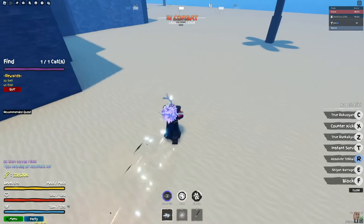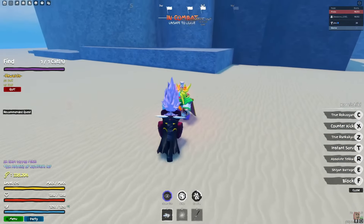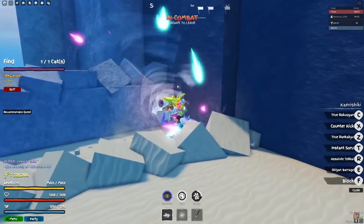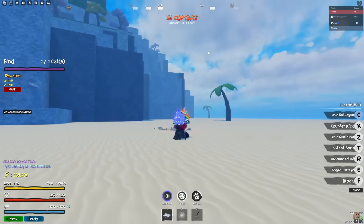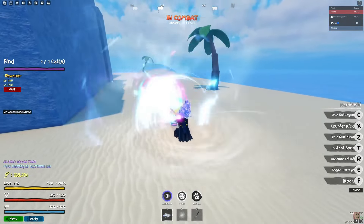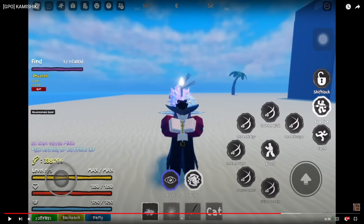The tech I move does not block break, but it goes THROUGH block - which is good to know. The instant Soru is crazy. Imagine the combo potential: you launch someone, instant Soru to them - that's insane. It doesn't go across the whole map though, but when the actual thing drops we'll see.